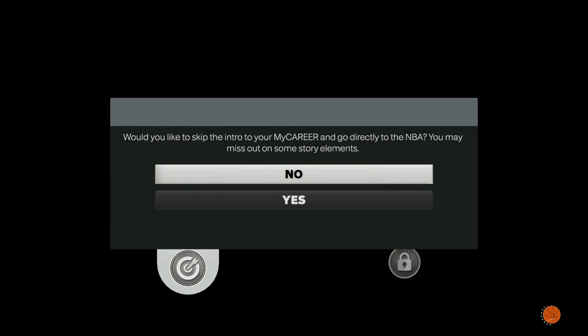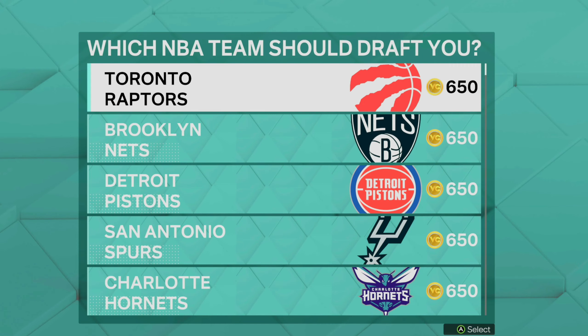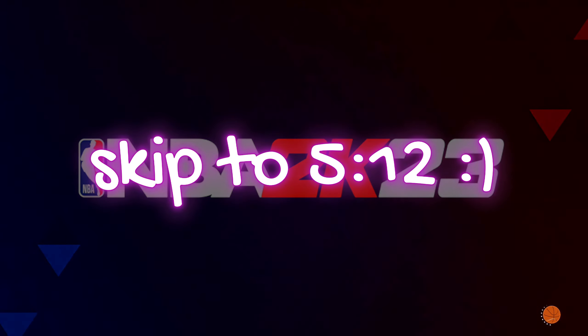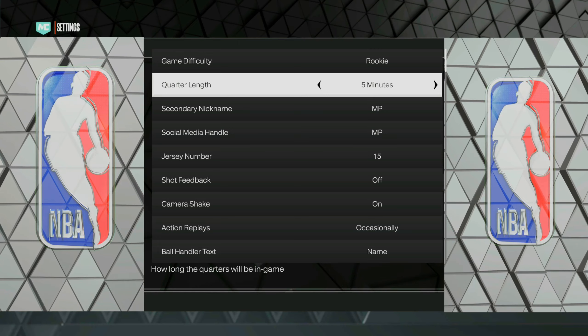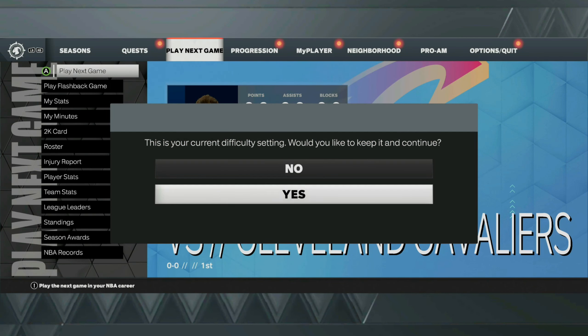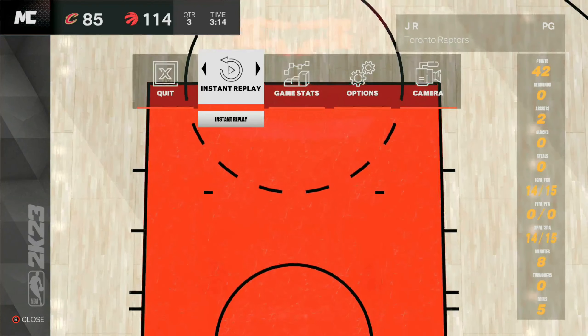The fastest way to unlock an endorsement for this VC glitch, if you don't already have one available, is you're going to go ahead and make a brand new 60 overall player. I'd recommend you make him at the point guard position, but it doesn't really matter. You want to make sure you go directly into the NBA, choose any college, and also choose any NBA team, and then you will be loaded into the neighborhood. Once you guys load into the neighborhood, just make sure you go over to your options and then go down to your settings. Make sure that you put the game difficulty on rookie. Then you want to go ahead and load up your next game. In this game, you want to make sure that you score 40 points, and then you can foul completely out. After you guys score 40 points and foul out, you'll still get your VC for completing that game, but most importantly that will give you enough fans that you need to unlock the Model 1 endorsement.